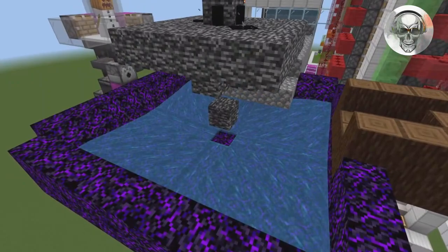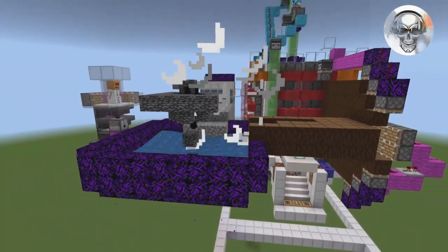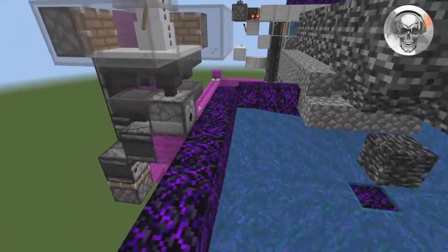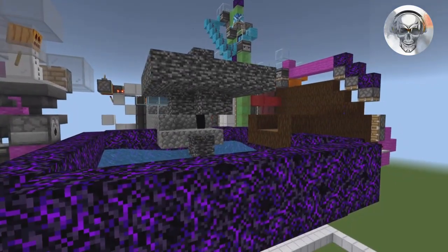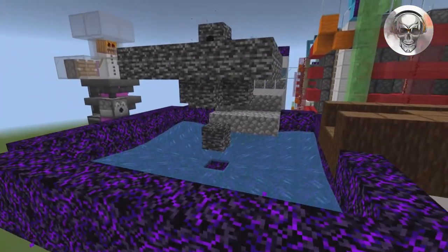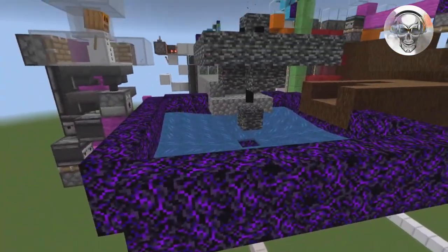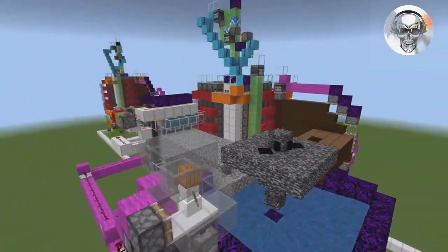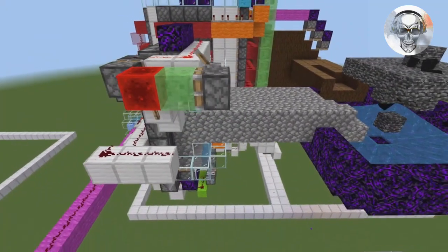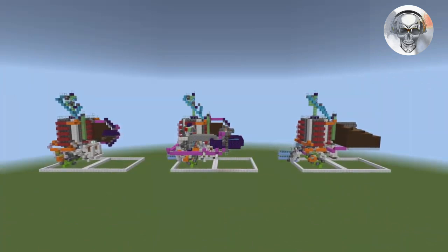My favorite collection system is the wither blaster, which automatically breaks all your blocks and puts them into a storage system via water streams. A snowman shoots snowballs to keep the wither mad and blasting, and because the wither has a 100% drop rate it doesn't destroy any blocks — so you get all your wood. The wither blaster can handle up to two or even three farms feeding into one wither.